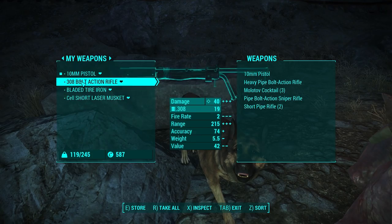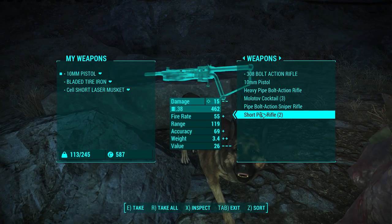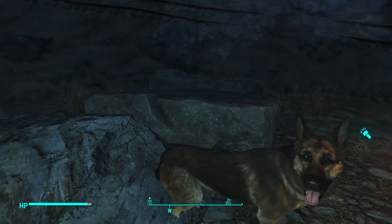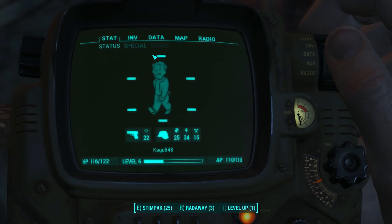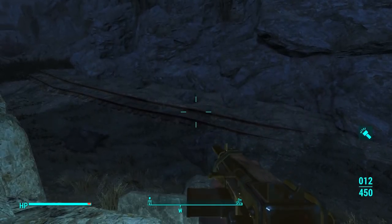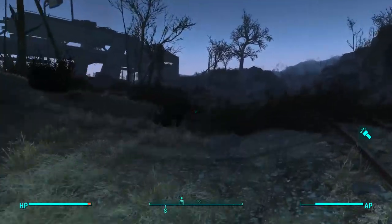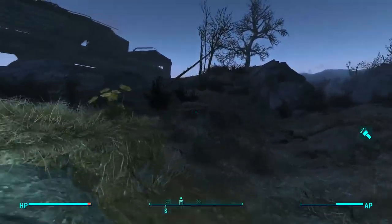This one right here I could afford, but I'm not going to throw every penny I have away on that one thing. By the way, I did sell my wedding ring. I am not going to worry about that because my wife is dead. Let's take a look at the dog — I want to see if he has anything that takes 38 rounds. No, he doesn't. The short pipe rifle — okay, let's use that. We'll give him the Molotovs and the bolt action rifle, and we will take the short pipe rifle. I have way more 38 rounds than I do 308 rounds.